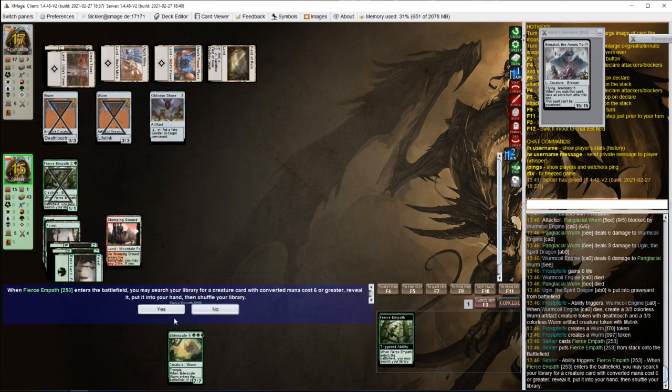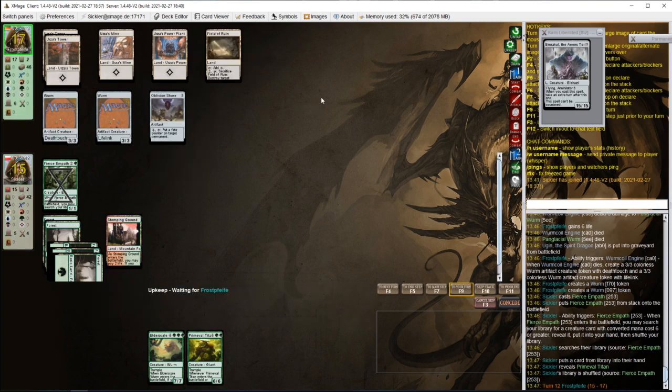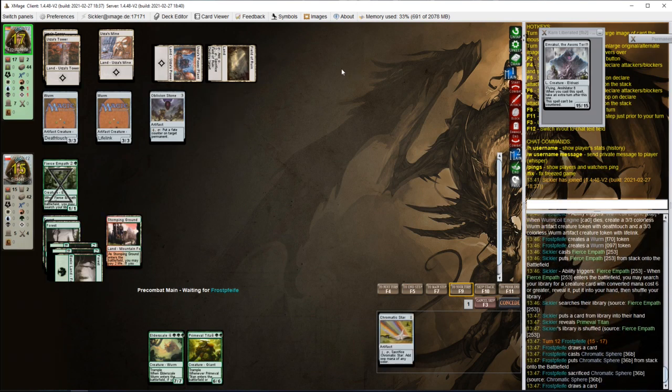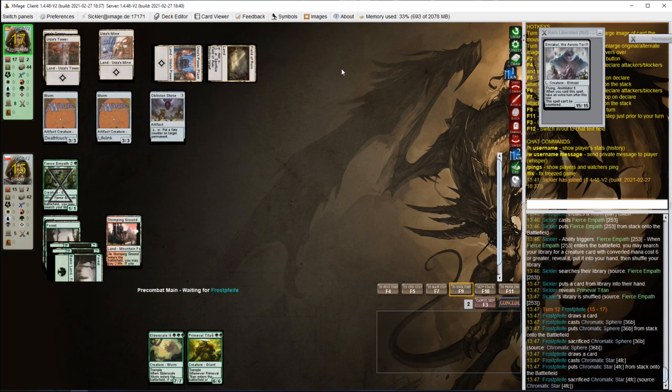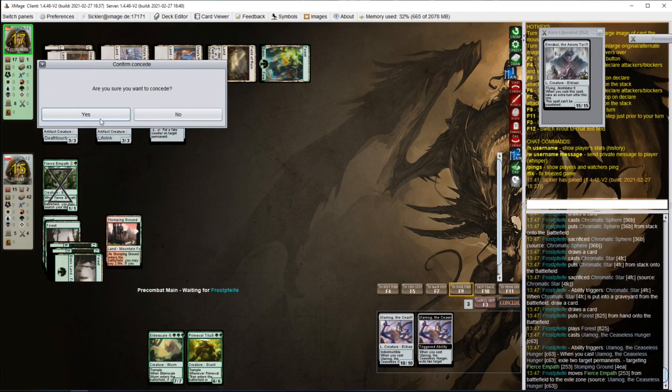That's 6 mana, so I will probably get Prime Evil Titan. Or maybe I should take World Breaker, but I don't have 7 mana right now. Tough decision. Opponent has Oblivion Stone, so it doesn't really matter if I get World Breaker or not. Let's just try to ramp with Prime Evil Titan. I'm surprised opponent is playing Field of Ruin — that's not something you see in many Tron decks. Opponent is chaining some Chromatic Stars and Spheres, trying to draw into something. And there's the Ulamog — the absolute nut draw. We can't beat that.